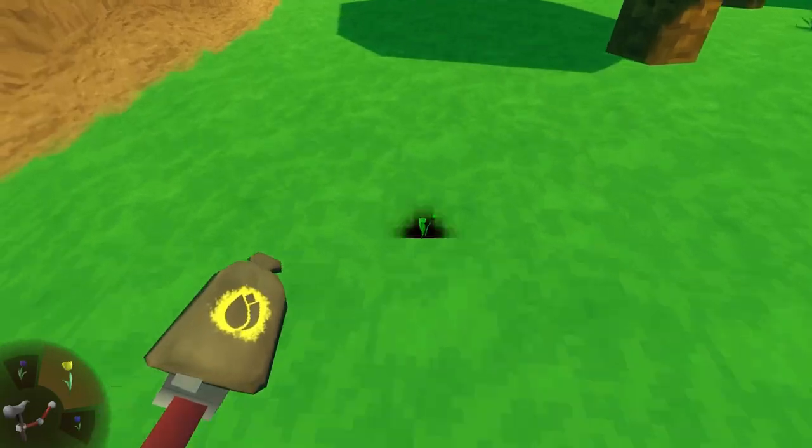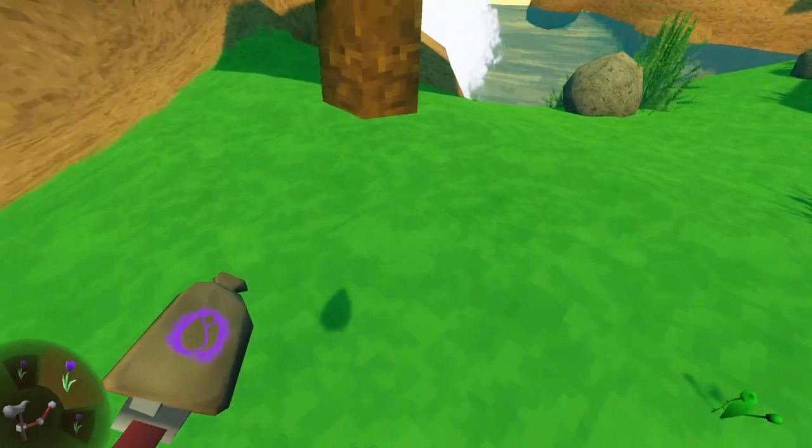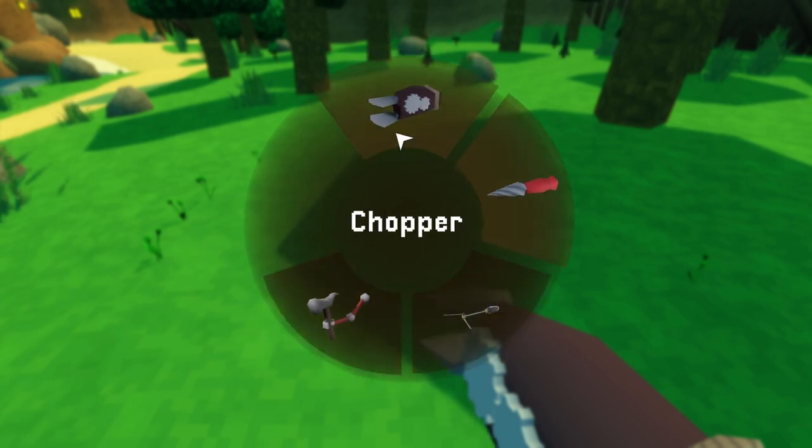And of course, if you don't have any of that particular seed in your inventory, it's not going to show up in the preview. And if you don't have any seeds at all — if you empty your inventory of seeds — it'll automatically switch back to the chopper tool and you will not be able to select the planter tool until you've picked up another seed.